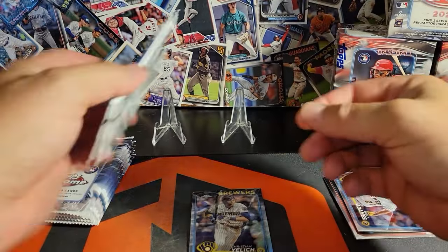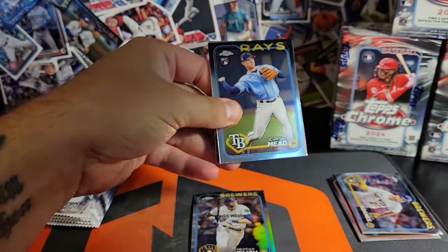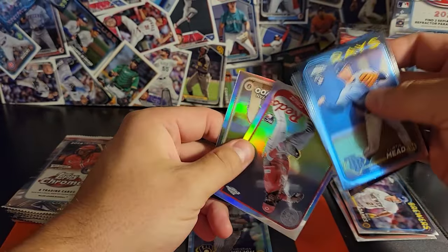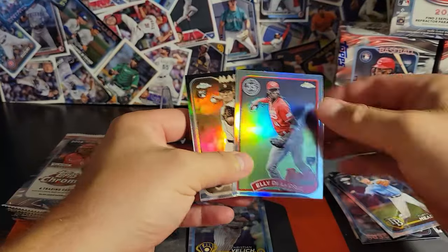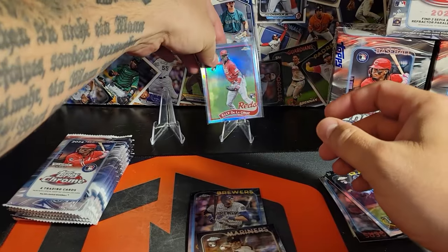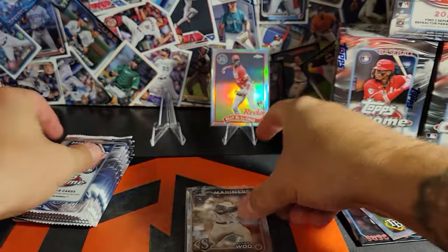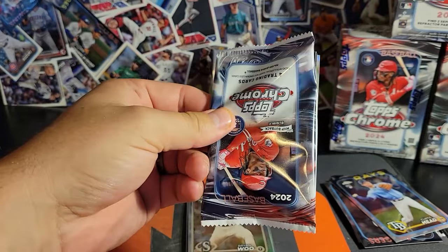Christian Jelic is our first refractor. Eovaldi there. Ely on the 89 — we'll take that all day. And our first sepia is Brian Wu. We'll sleeve up the rookies and Ely can go up on the stand until we get something else worthy. We should get two pinks and two sepias per box.